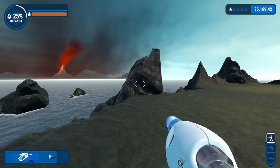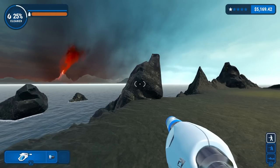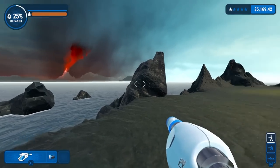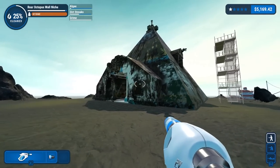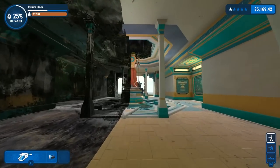Well, hello there, everybody. Dre here, and welcome back to the game where you're watching a man slowly lose his sanity as the world crumbles due to a massive volcano. We are back out in Power Wash Simulator on quite possibly the most insane map.